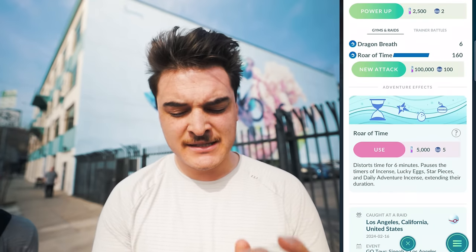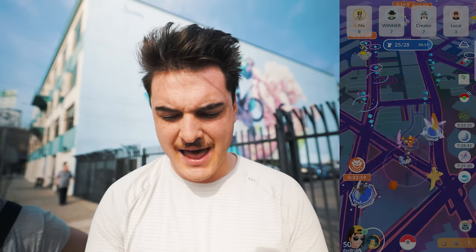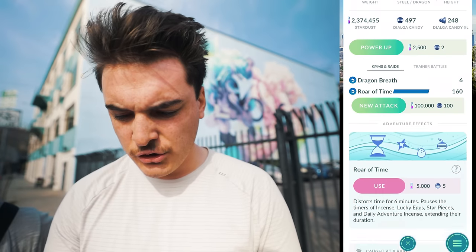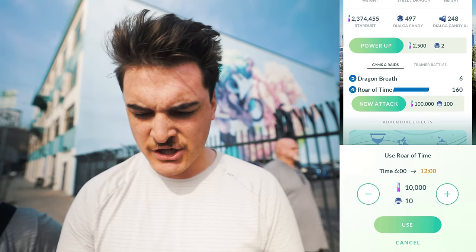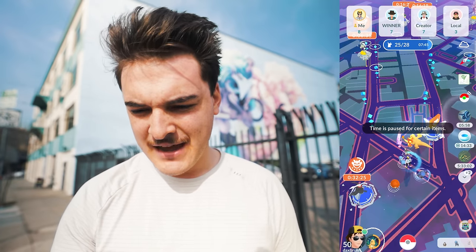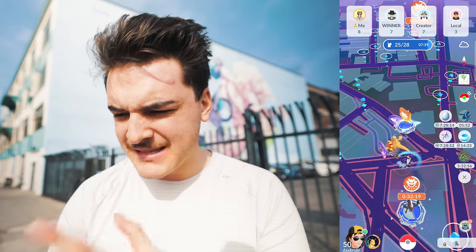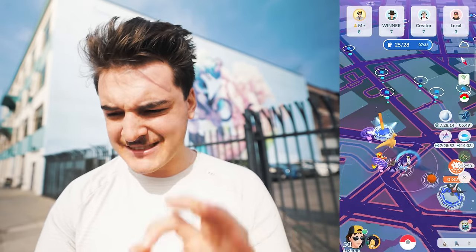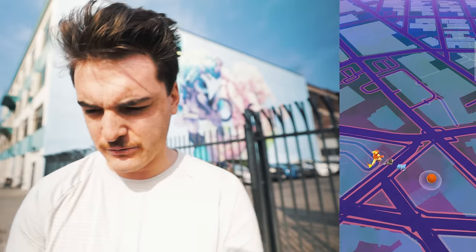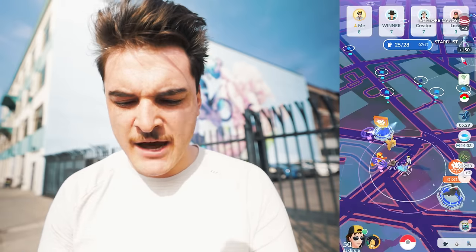Roar of Time distorts time for six minutes, causing instances where Lucky Eggs, Star Pieces, and Daily Adventure Incense timers are paused. Let me go ahead and use my Daily Adventure Incense — we can now use Roar of Time for a duration of time. I'm going to activate it for six minutes. Use the Dialga adventure effect — oh my god, look at this, that looks really cool. Time is paused for certain items. You can see the Lucky Eggs, Star Pieces, and Daily Incense timers just stopped, but the items are still being used.